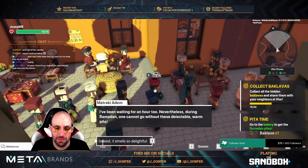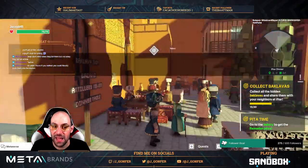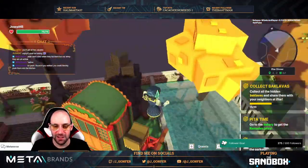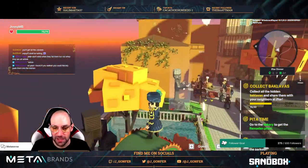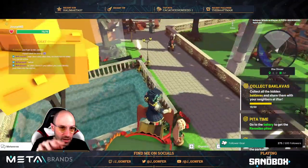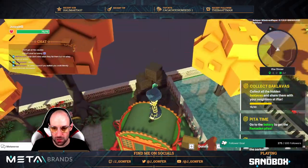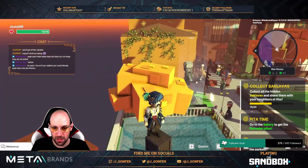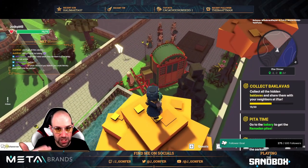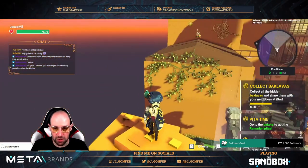We need to get inside this bakery, but if I'm not wrong we need to find an alternative way. After talking with these two NPCs, we need to be a little creative and follow the yellow arrow. The collisions don't help. You can use the ladder if you fall. I tried jumping into the yellow tree but there seems to be an invisible wall — use the boxes to jump into the yellow tree instead.